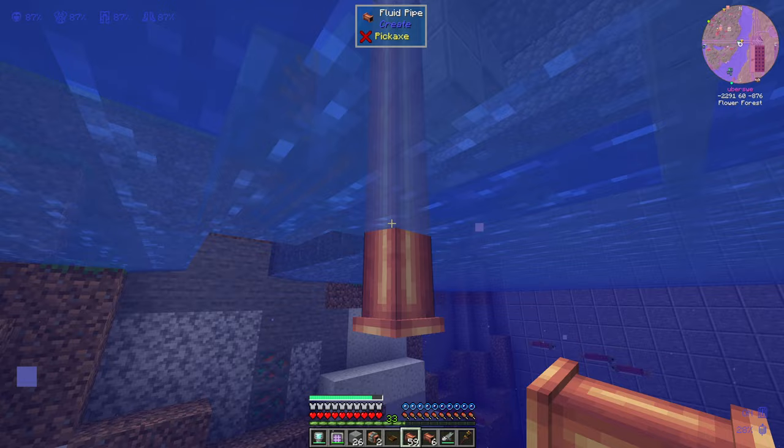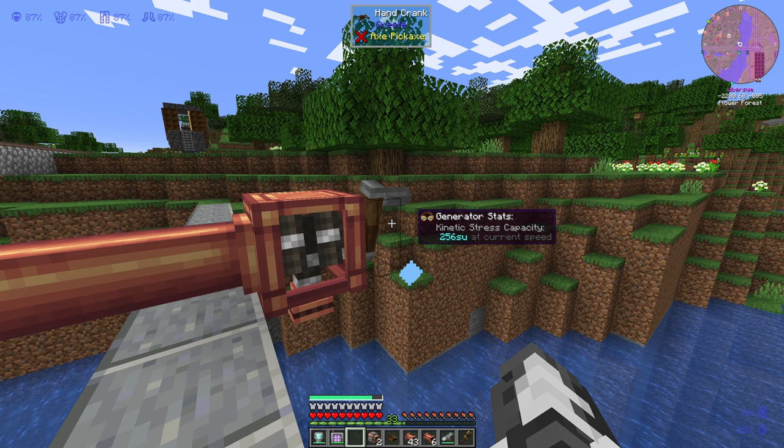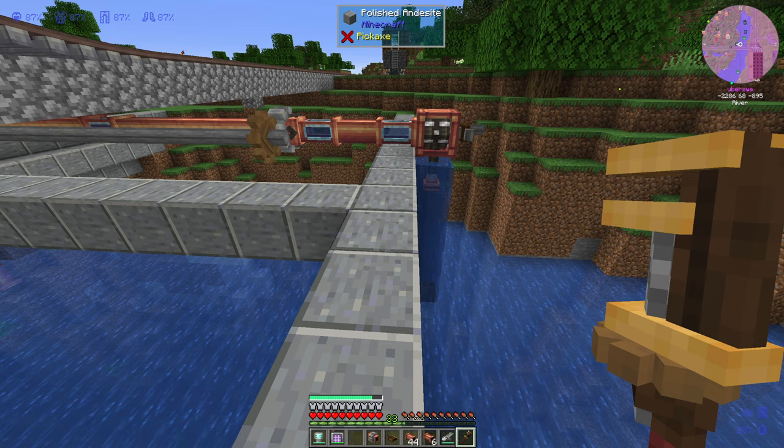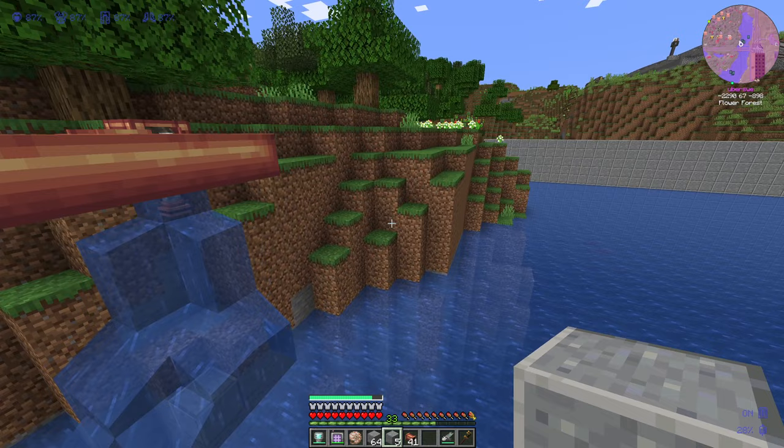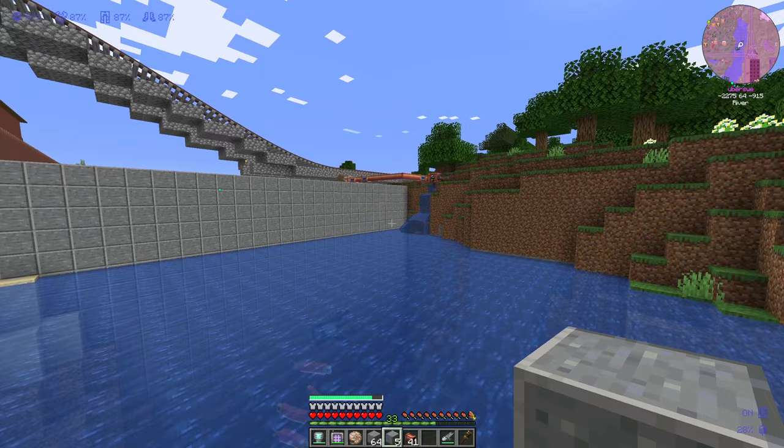I then thought I could use a hose pulley on the inner area to fill it with water. Initially, things looked promising — the water was filling up, but that success lasted for a very short moment. Once the water hit the larger area, it turned into a bottomless supply of water, which the hose pulley won't fill no matter what you do. I even tried cutting the area in half, but it was still 10,000 blocks, so I couldn't use the hose pulley.